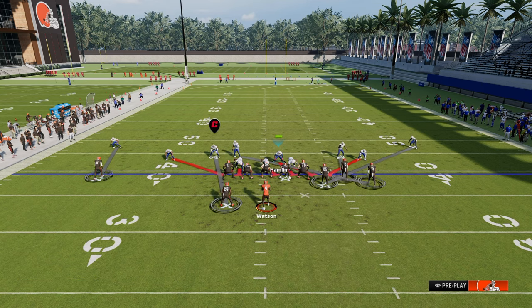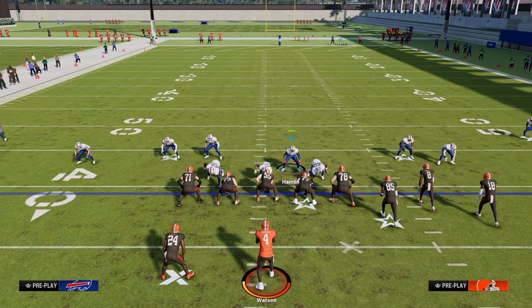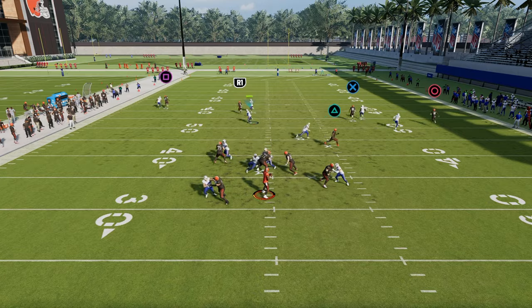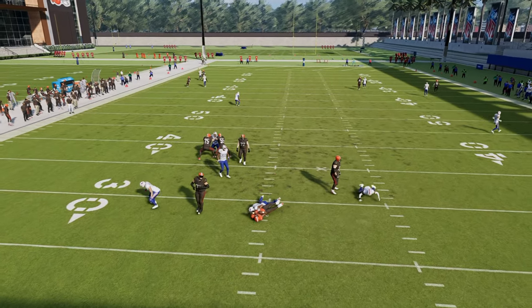You put the manned-up outside guy on the tight end to take away the flat route, and you cross-man the circle receiver to take away double post. What you'll see is this is a five-man kind of man coverage, but you get these disengages out of spinner that you really don't get out of other blitzes.